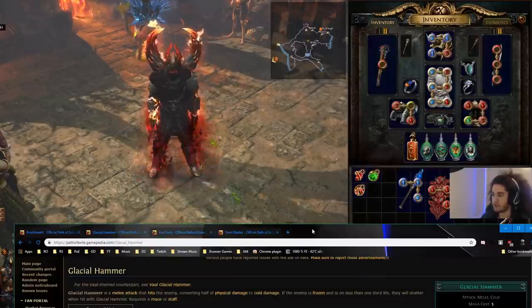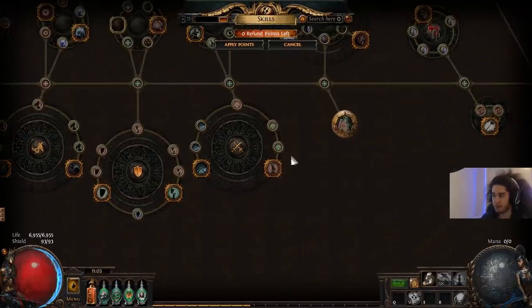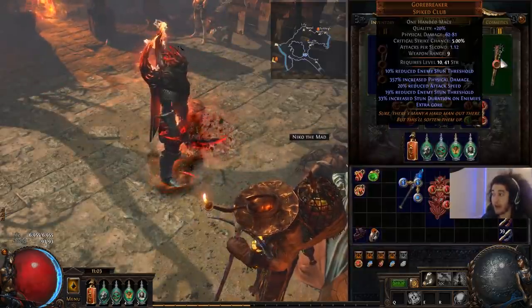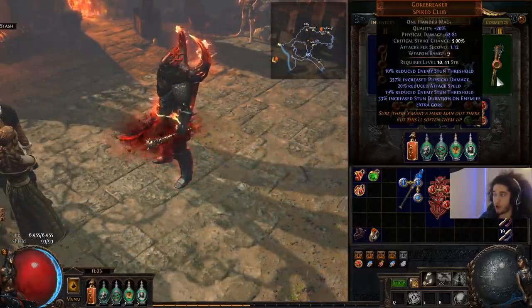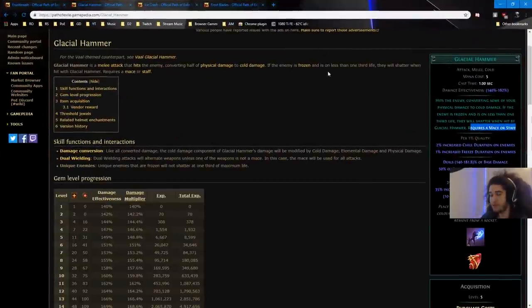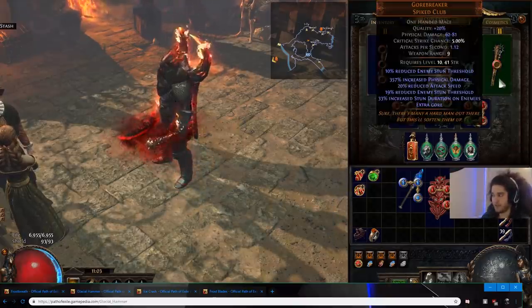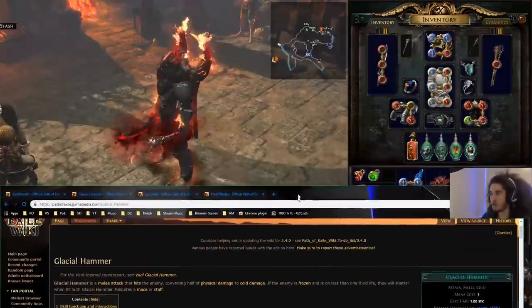One really cool thing to note is there's a node on the tree called Ambidexterity that we pick up. Ambidexterity gives us 20% attack speed with our off hand, which means if we swap the weapons around, we're only hitting with our off hand and gain 20% attack speed all the time. The only downside is if we use Vaal Double Strike, which requires the main hand weapon — but we'll just switch for that purpose. Ambidexterity is a crazy strong node on the tree.